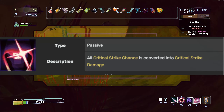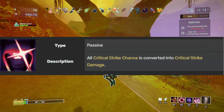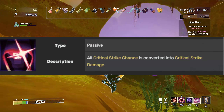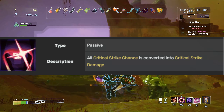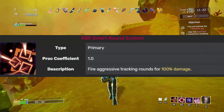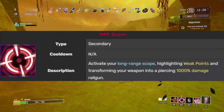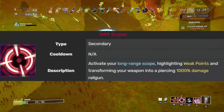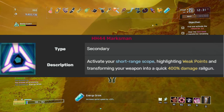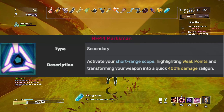Railgunner's passive is very simple — all critical strike chance will turn into critical strike damage. So if you have 10% critical strike chance, you'll do 10% critical strike damage if you hit a critically weak spot. XQR's smart round system is basically just poking and tickling enemies. If you want big damage, use the M99 sniper because it does chonky 1,000% damage. Marksman is just the faster-shooting version but doesn't hit as hard.